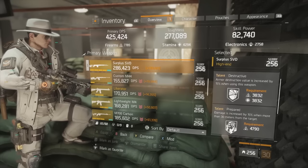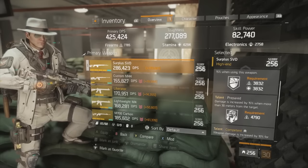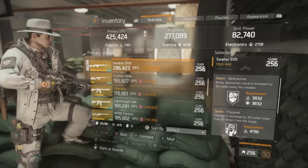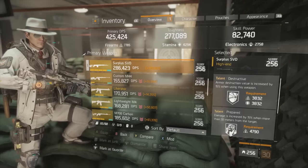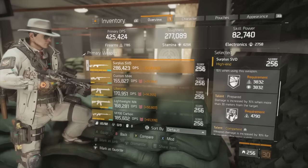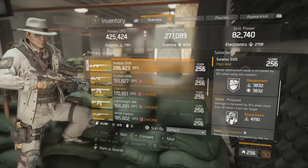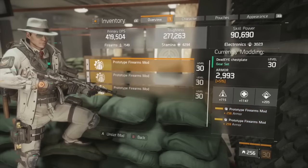For the weapon talents, the ideal setup is Deadly, Prepared, and Competent. I don't have that — I have Destructive, which still increases damage, but Deadly will have a much larger impact on per-bullet damage. The priority is Deadly with Prepared and Competent. If you can't get those, acceptable alternatives include Harmful, Destructive, and similar talents.